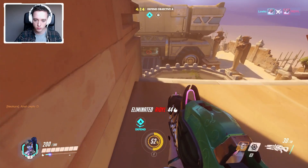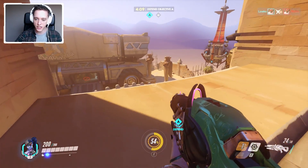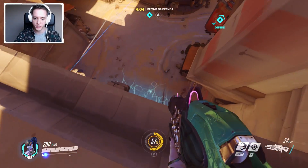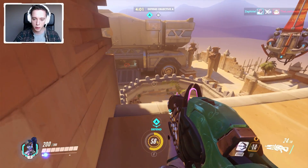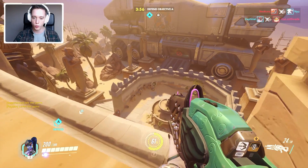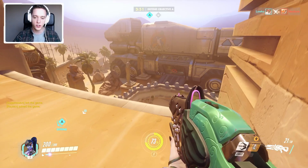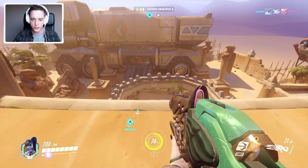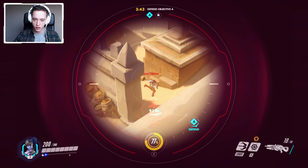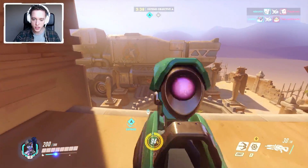Gotcha! It does take multiple hits to take someone out, which takes quite a little bit of time. I'm just gonna go ahead and put up my venom mine once again. As you can see so far we're doing quite a good job not allowing them through these double doors. We can hug this area and shoot that Soldier 76 down. You do get additional strength with the zoom the longer you zoom in — obviously there's a limit on it, but it's relatively easy to spot. Gotcha! And you can see there's a hit marker that shows like a hundred percent.